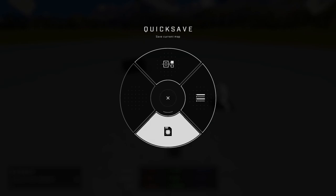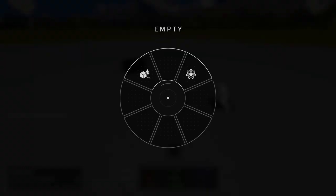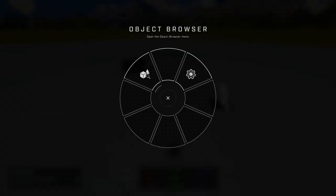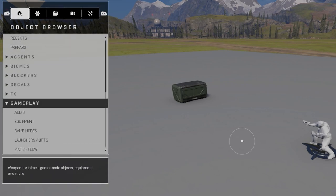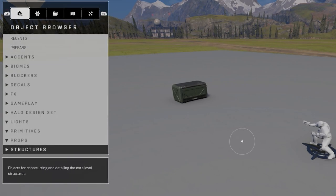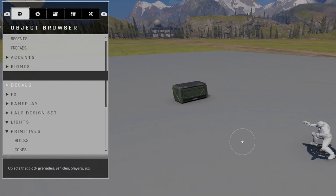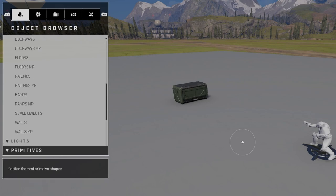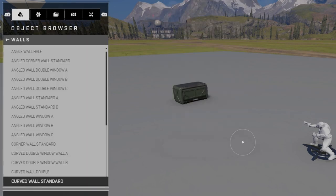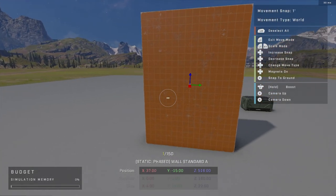Going back into this menu you also have quick save. Hold down Y and let go, and your map is saved. If you hold down X, you have the object browser and object properties. You can scroll through every object currently in the game. For now we'll go into the Halo design set, scroll all the way down, and quickly grab a few walls — wall standard A has a nice block-out texture.